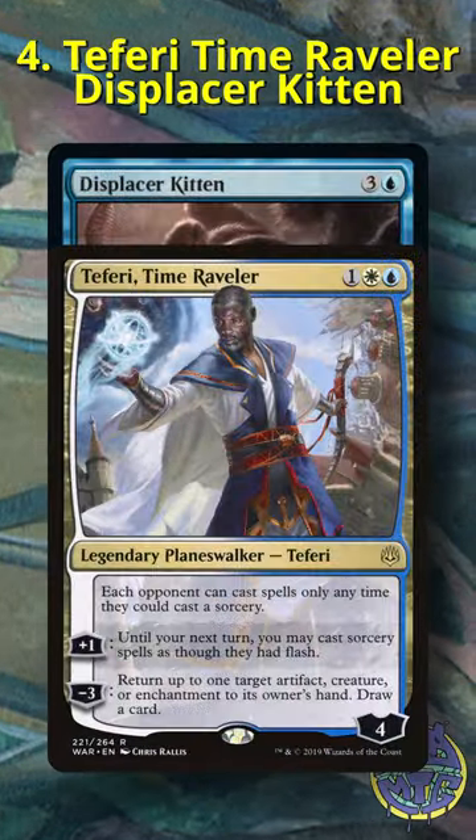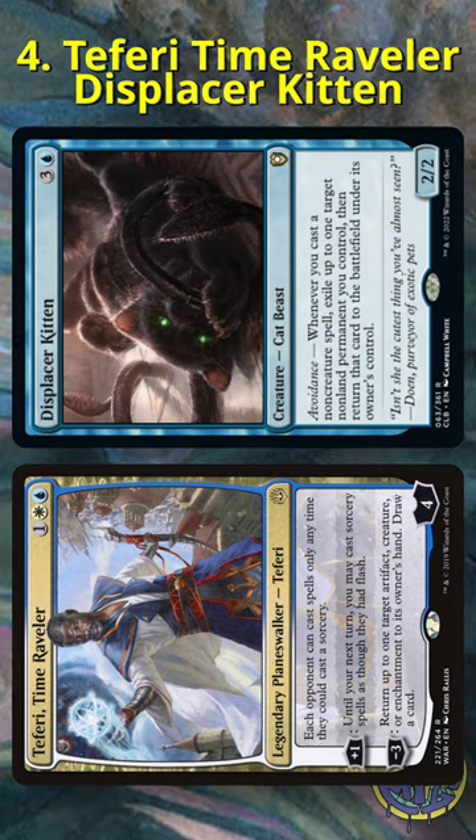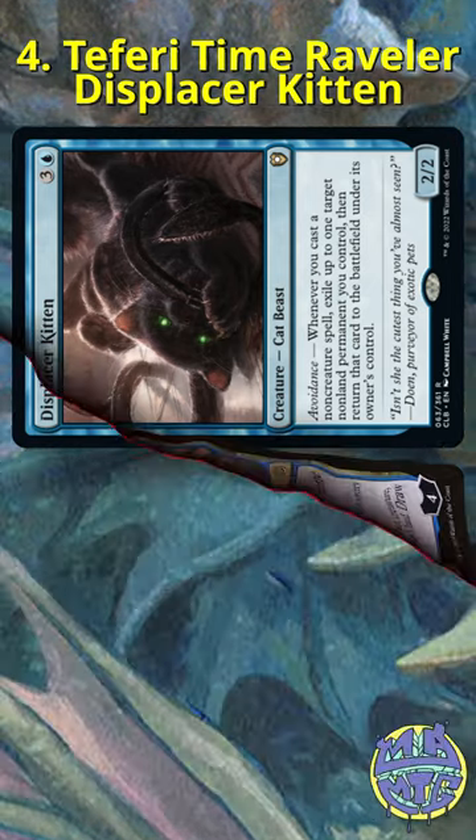At number four, we have Teferi, Time Raveler and Displacer Kitten. This is a more expensive combo, but using a free mana rock to generate infinite mana and draw through your deck using Kitten's Blink Trigger and Teferi's negative three ability makes this combo incredibly hard to counter and nearly impossible to interrupt.